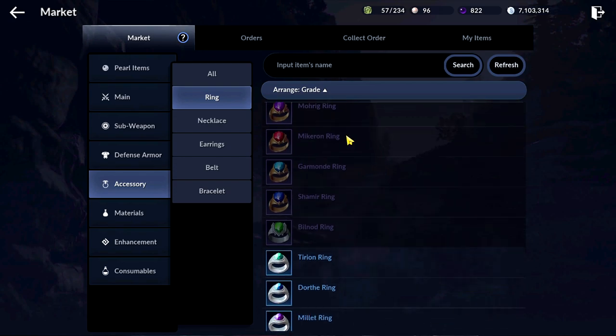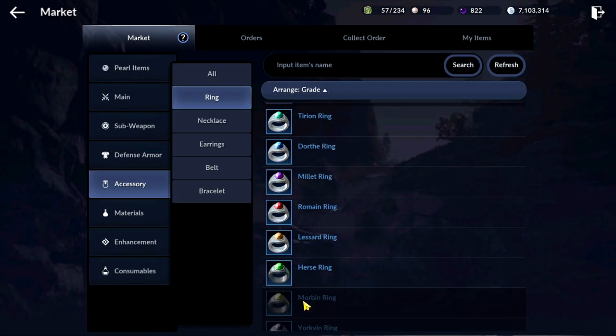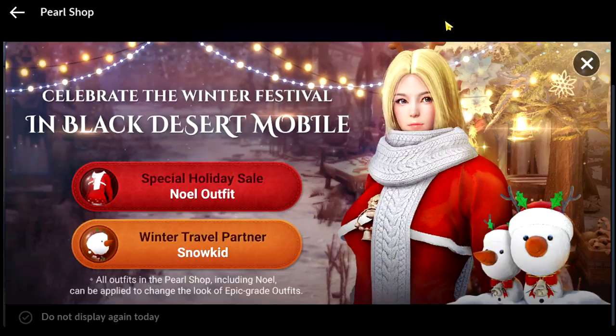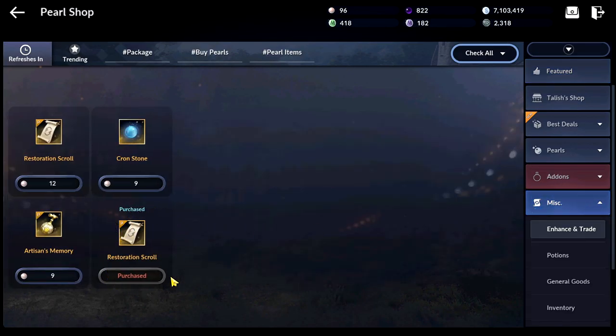Also, if you have different pieces of blue accessories other than Tyrion or Morbin, consider getting one of those, as this gives the best stats. While enchanting, here is a simple note: use silver to restore up until plus 6, and then up to plus 8 use restoration scrolls, which can be bought in the shop for black pearls — these reset every week.